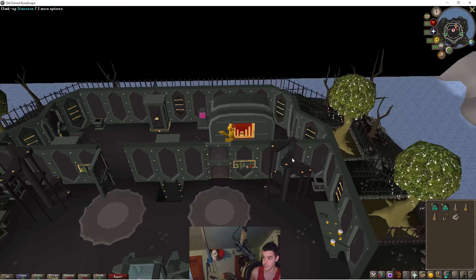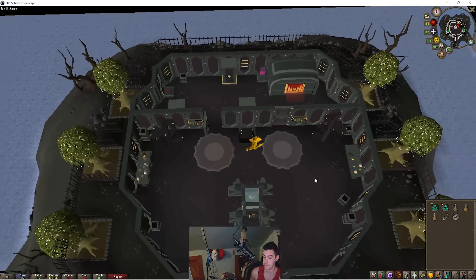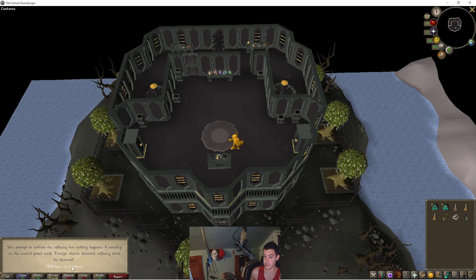Now I'm going to climb the staircase and enter this room. There's a puzzle here — I'm going to take a random fluid from the table. There's a possibility you could take 40 damage and get poisoned, but there's a 20% chance you get the right one. I'm going to try fluid 5. You take fluid from the table and use it on the refinery. You attempt to activate the refinery but nothing happens — a foreign object is detected, the refinery must be cleansed. So I used formula 5 on it, it didn't work, I took 25 damage and my character is poisoned.